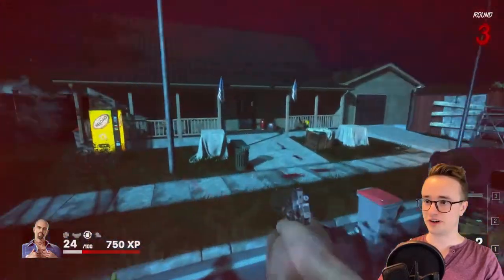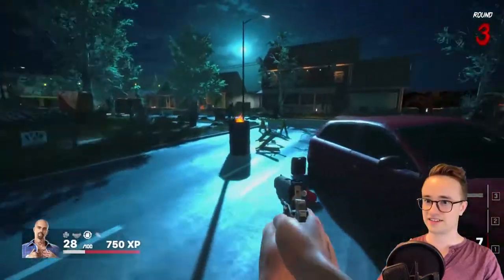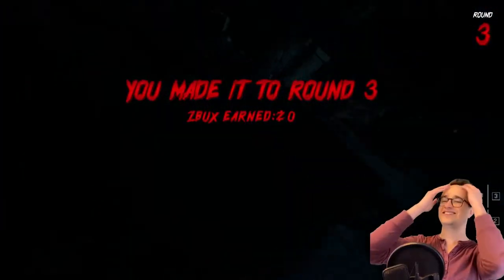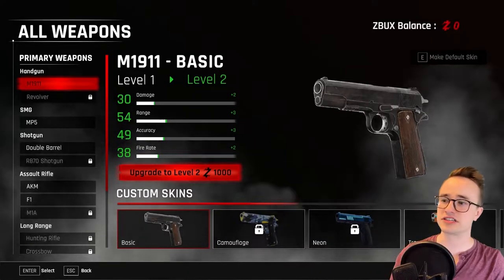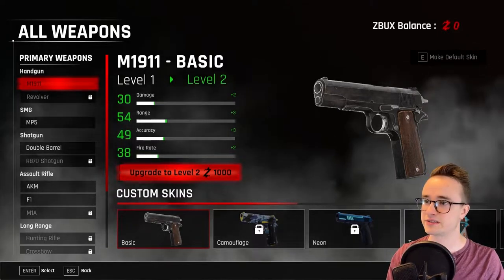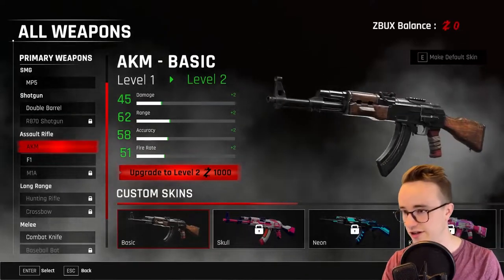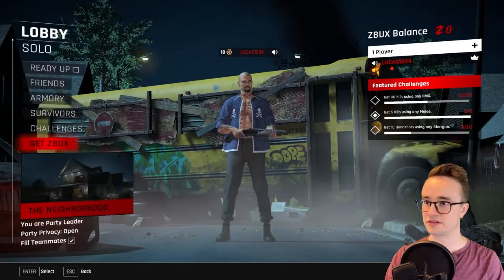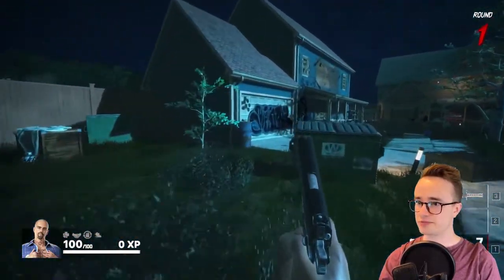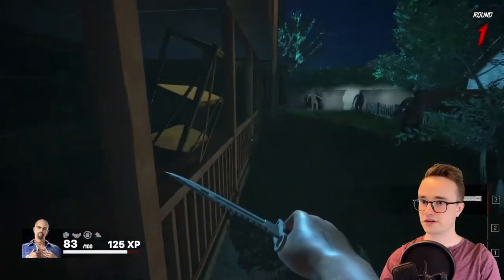I'm just going to hope I can hit a no-scope. Oh my gosh, there are way too many of these guys. Guys, let's talk about this — settle down. Also, it looks like you can upgrade your weapons with your Z-bucks, which is cool. In the beta it's not saving my Z-bucks, but it's nice that you can upgrade weapons and get more powerful over time. Let's see if we can find any other perks or upgrades on the map. Oh, another ammo refill right there — good to know.